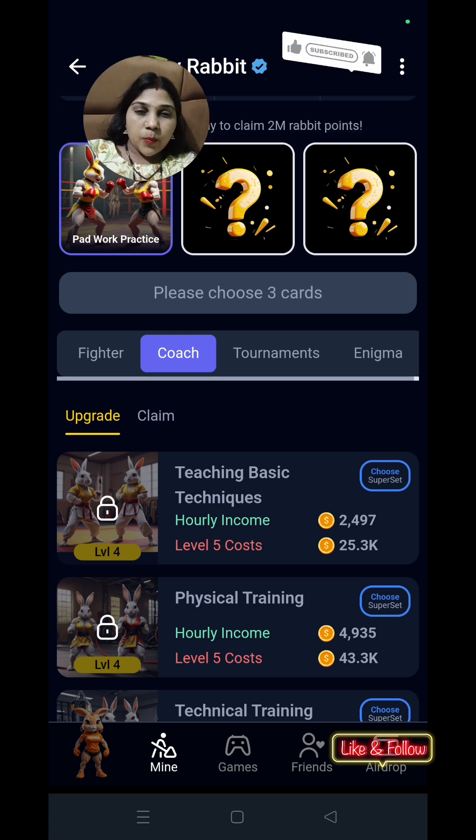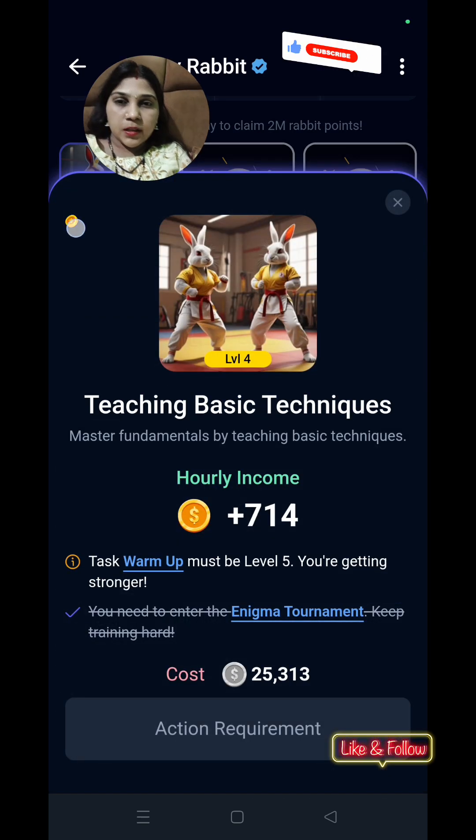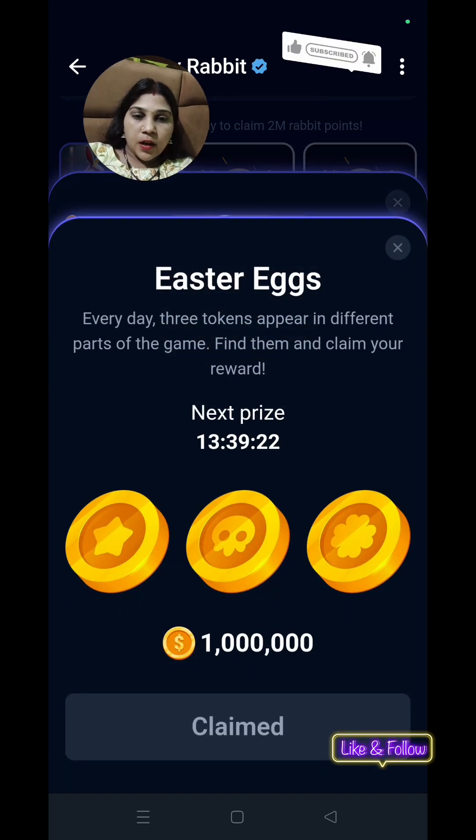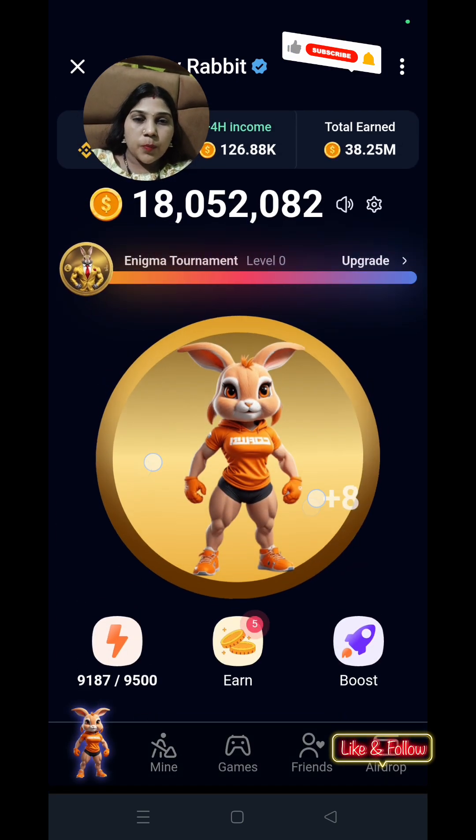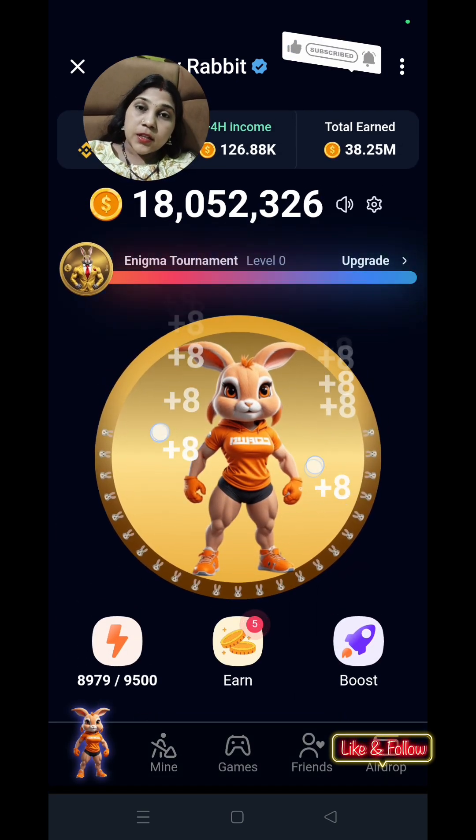So in the coach option, if you have teaching basic techniques here, click on the one million coins. If you can complete the video task, you are working.